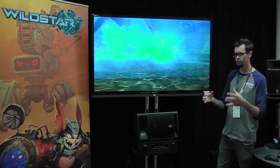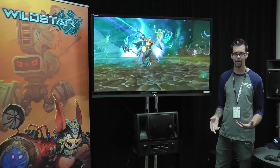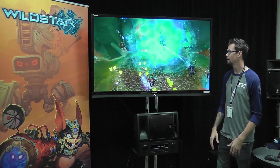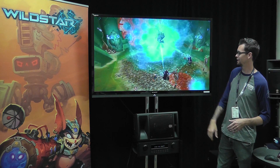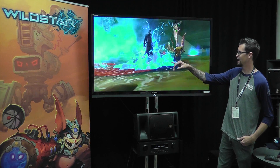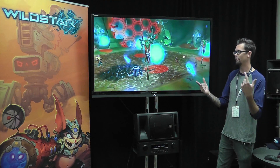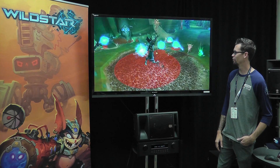So it's all about using these telegraphs in a way that will benefit the group. You can see it's running around with it, dodging out of the way. Then we start adding in more telegraphs that are just kind of going around the room — again, teaching the player what these mechanics are. Then we start combining a lot more stuff. And so we have the healer over here — that's what those big yellow floating balloons are.